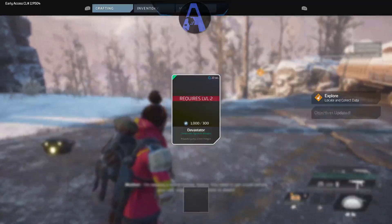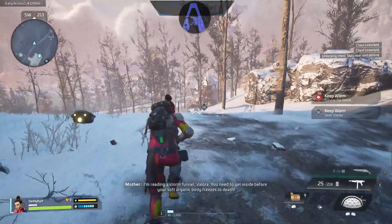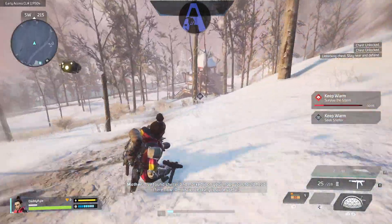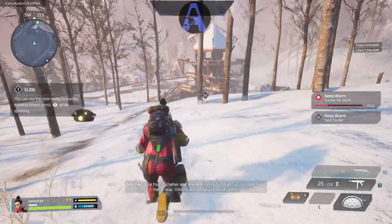You need to get inside before your soft organic body freezes to death. I found shelter and marked it on your map — you should head there now. Omniscience, really, is quite useful.